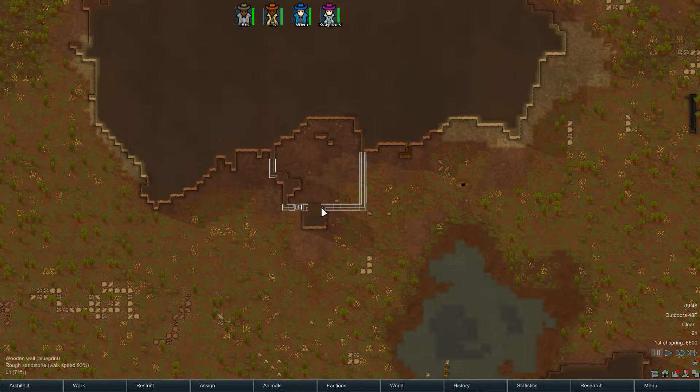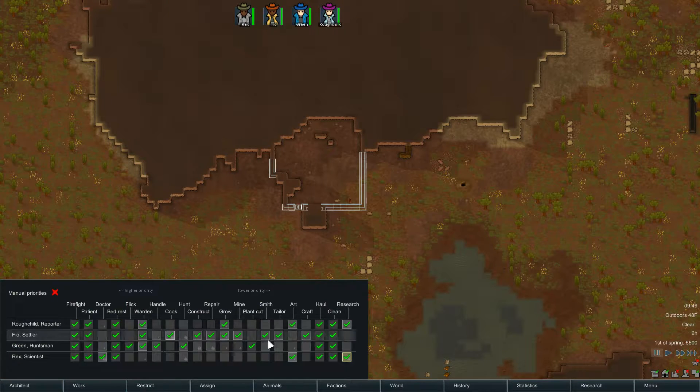Now that we have our structure up, I need to go in and make sure people are set to do construction. You can check off what you want people to do and hover to see skill levels — a relevant skill of 5 out of 20, so they're low but they gain experience. The flame icons mean passion: one flame is a small bonus, two flames means really passionate and skill goes up much faster.